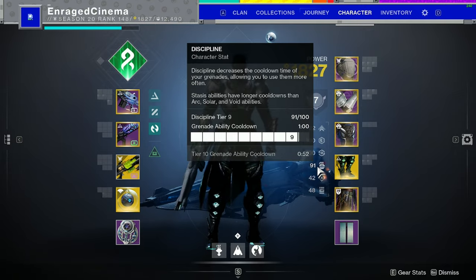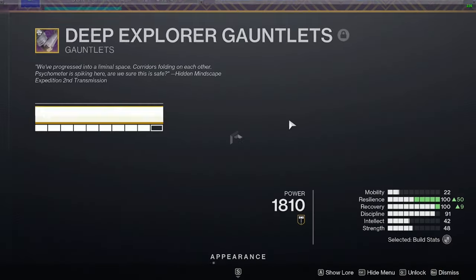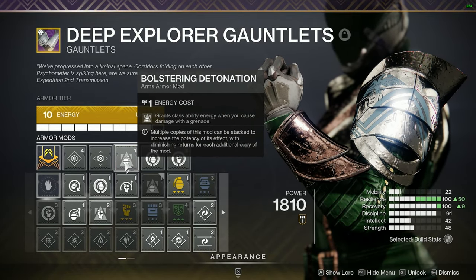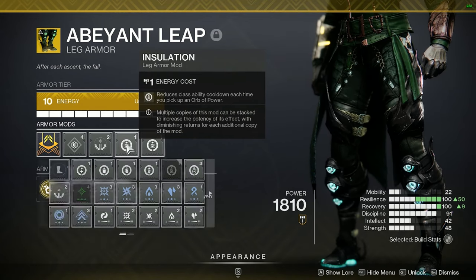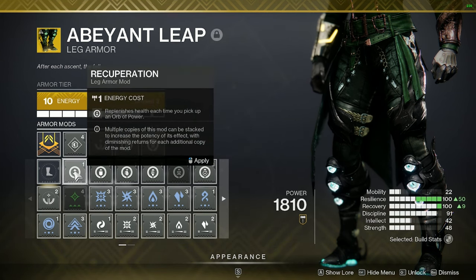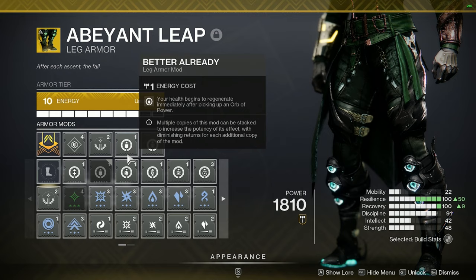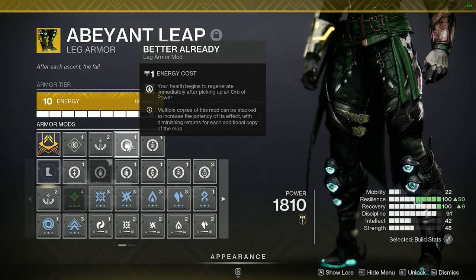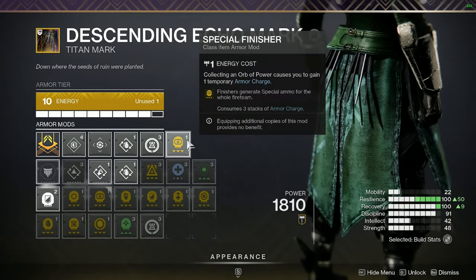For armor mods — Helmet: Void Siphon, Strand Siphon, Heavy Ammo Finder. Arms: Heavy Handed, Firepower, and Bolstering Detonation. Chest: resist mods, doesn't matter much. Boots: Insulation, Insulation, and Orb of Restoration — that last one can be swapped to a healing orb pickup mod if you need more health. Currently I have it reducing class ability cooldown when picking up an orb.